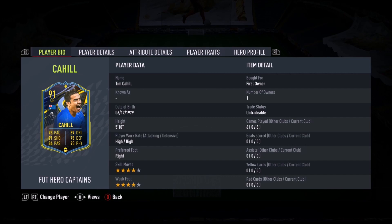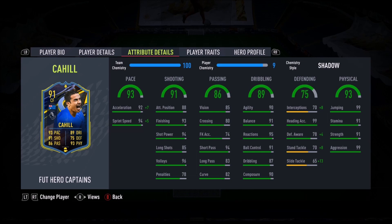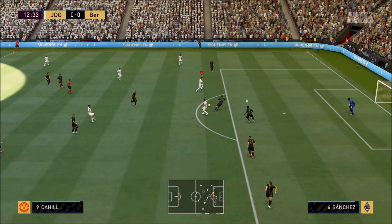Ladies and gentlemen, today we look at Tim Cahill — 4 star, 4 star, high, high work rates. This card just looks phenomenal. Now I know this might sound crazy, but I powered him up with a shadow and I'll explain why while you watch the review on why my rationale was like that.